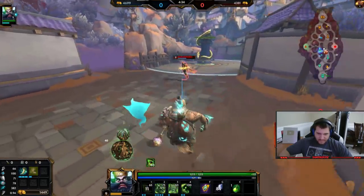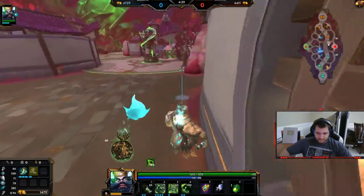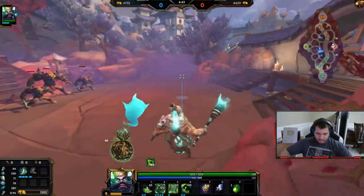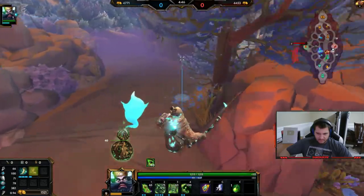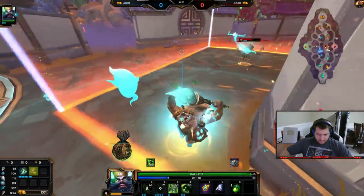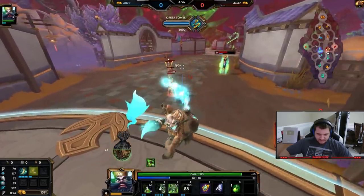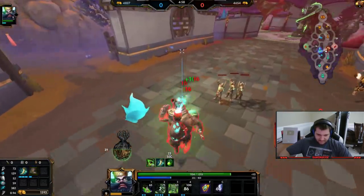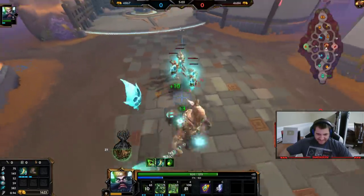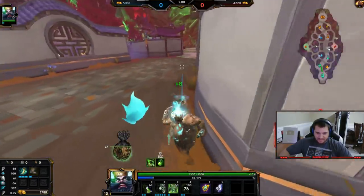I might be able to kill him here — I missed that, no kill potential anymore. I just ran back the other way I guess. This outruns me when he ults — that's really lame if that's his game plan this entire game. That's pretty frustrating. I'm more than likely not going to enjoy this game if that's his entire game plan.